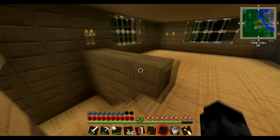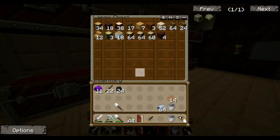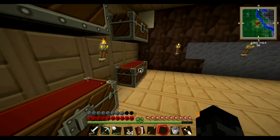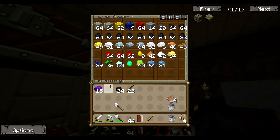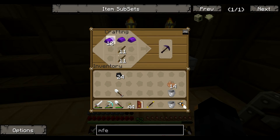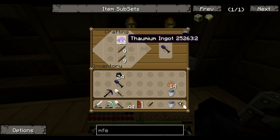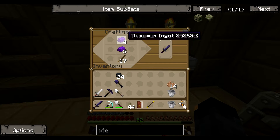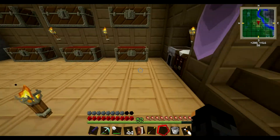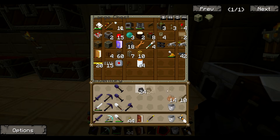We'll go through here, go downstairs, and let's make some Thaumium tools. I have some ingots here too — fifteen. I don't know if this is better than diamond, I don't think it is, but it could be. Let's just make one of everything. And an axe, why not? There we go — Thaumium tools. Let's put the buckets away. Done.